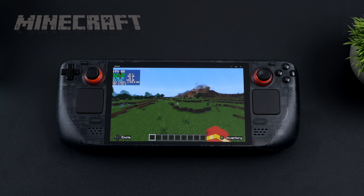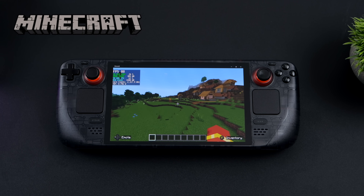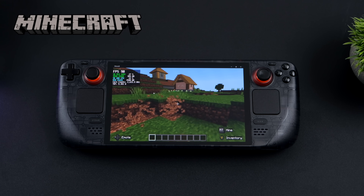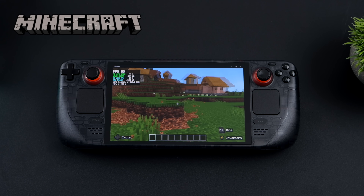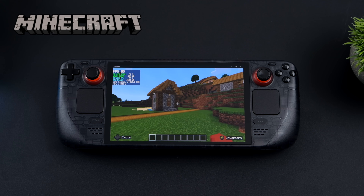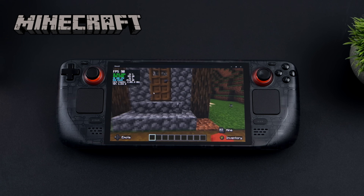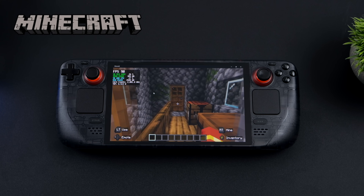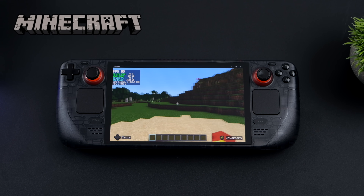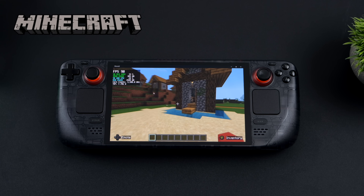Next I tested Minecraft — this is the Windows version, not Java. In Linux and SteamOS you can always install the Java version. I have the refresh rate set to 90Hz, locked down inside the game, 25 chunks, and fancy graphics on. It runs pretty decently — of course Minecraft isn't a super hard game to run, but thousands and thousands of people play it so I figured I'd show it off.